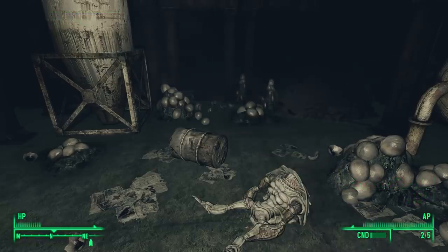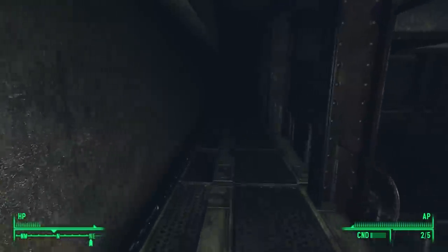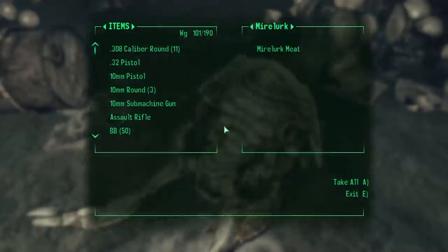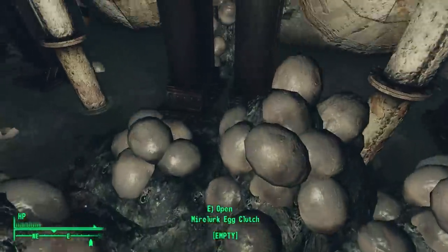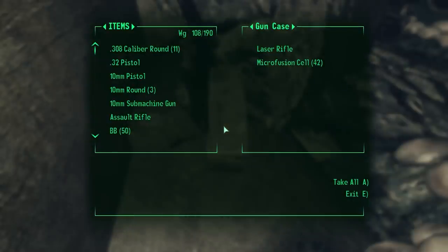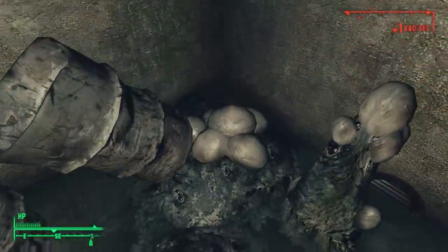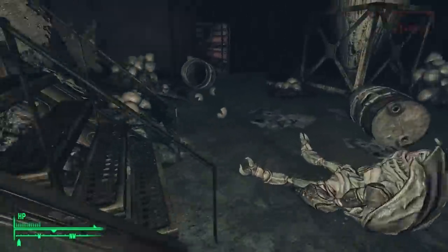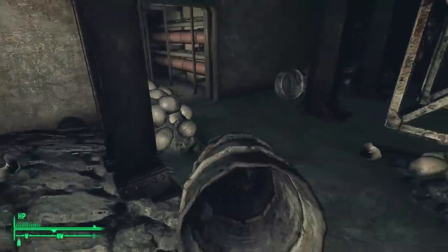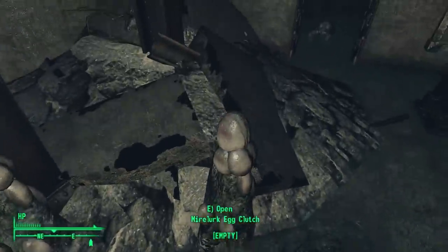With the Mirelurks apparently all dead, we go up the stairs to explore a gangway — nothing up there — so back downstairs to loot the dead and every Mirelurk egg clutch. Behind one of the clutches we find a gun case — inside, a laser rifle and 42 microfusion cells! There are so many Mirelurk egg clutches filled with meat — who needs a Stimpak? These clutches are actually part of a Wasteland Survival Guide quest from Moira Brown.